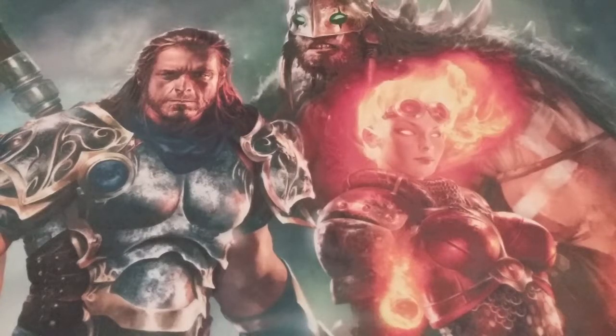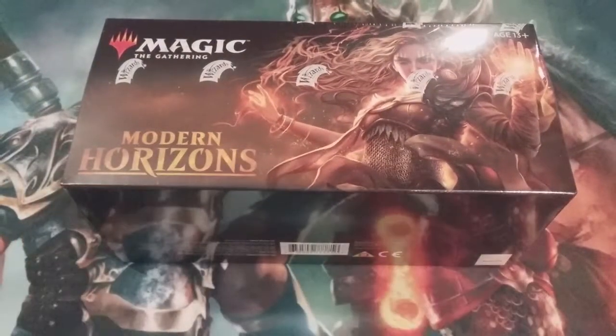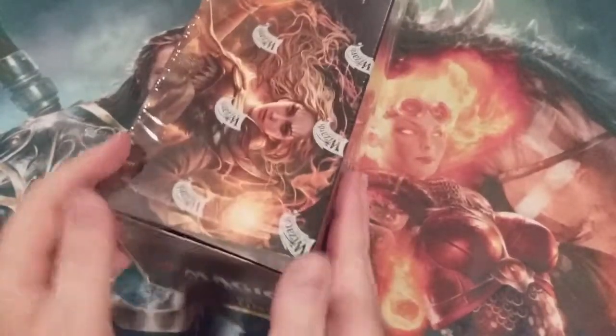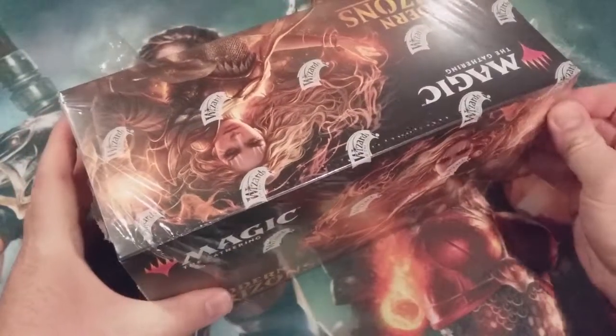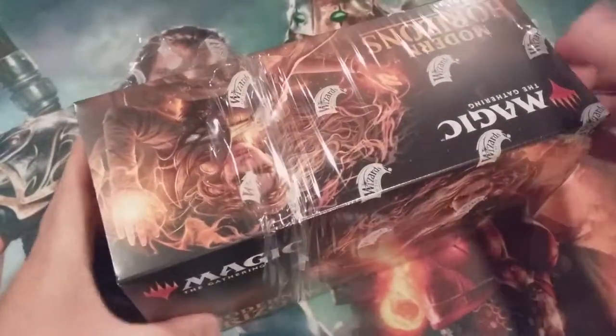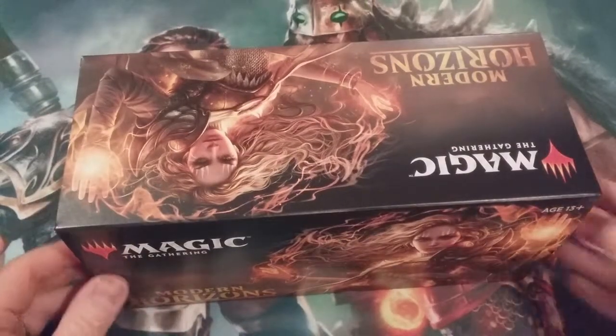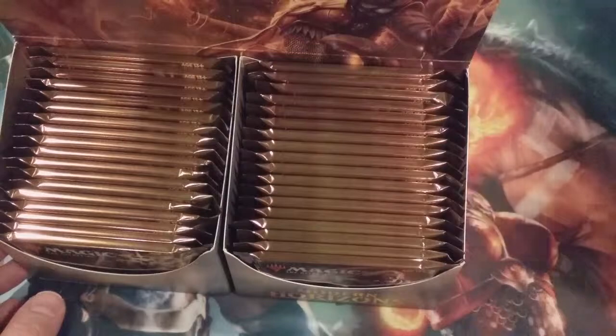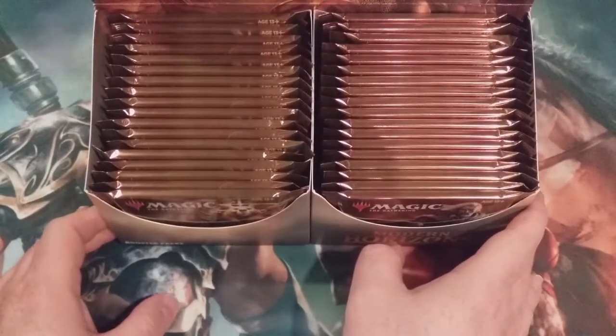Hello and welcome back, MTG Burgeoning here. What we have today is a box of Modern Horizons — we're going to open this up and crack all three dozen packs. From a personal standpoint, I am hoping to get, if a box has an average of four mythic rares, Wrenn and Six, Yawgmoth the Boundless, Serra the Benevolent, the First Sliver, and Unbound Flourishing. In a perfect Magic world, those would be my four mythic rares.